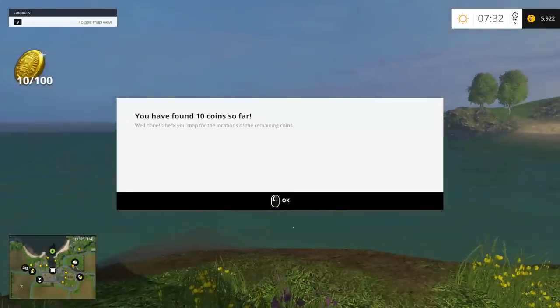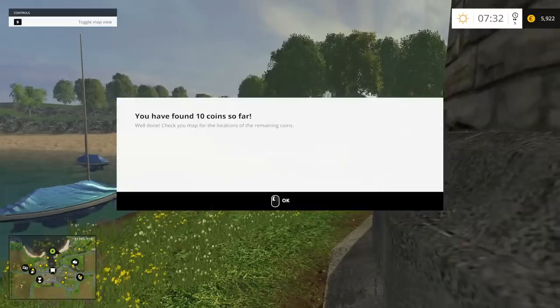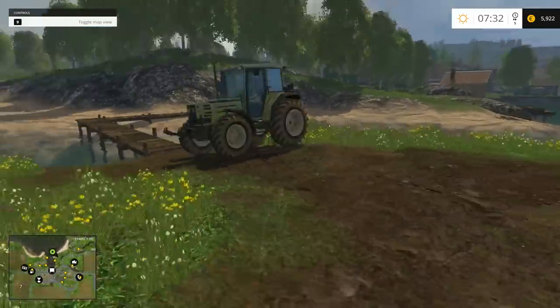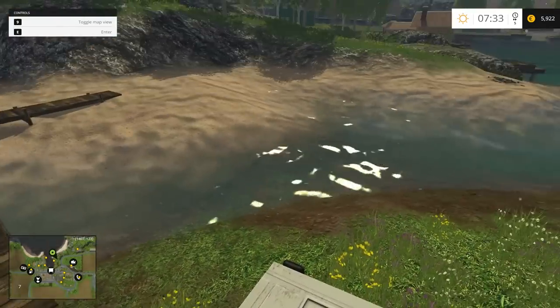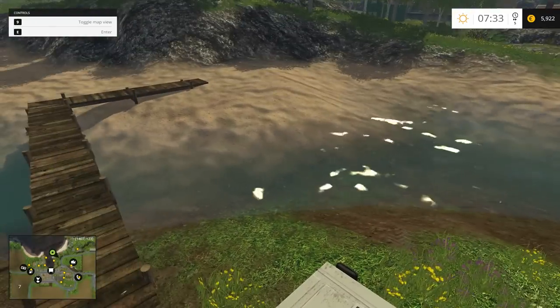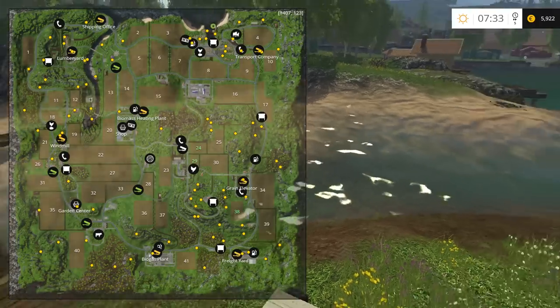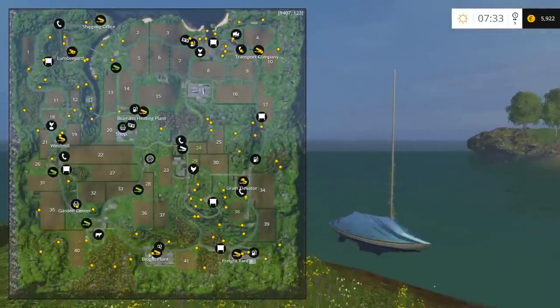And being — you have found 10 coins so far, well done! Check your map for the locations of the remaining coins. Nice spelling error there. Now if you look at the mini-map you're going to see all these little gold dots all over it. If we open up the big map, that's the location of all the rest of the coins.